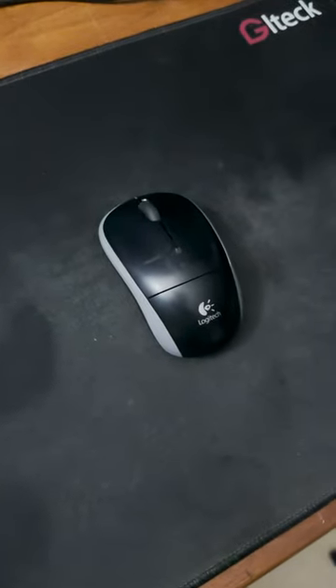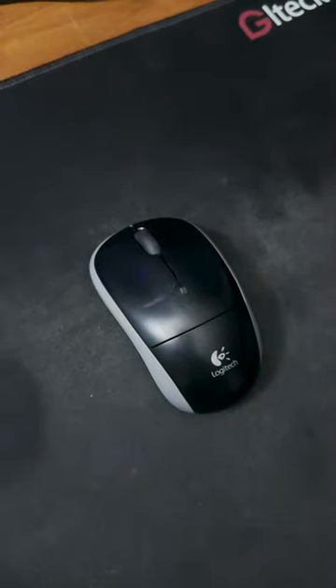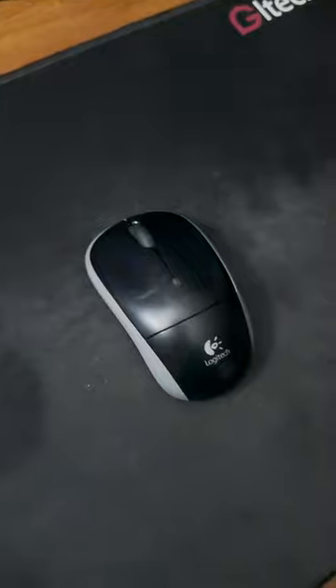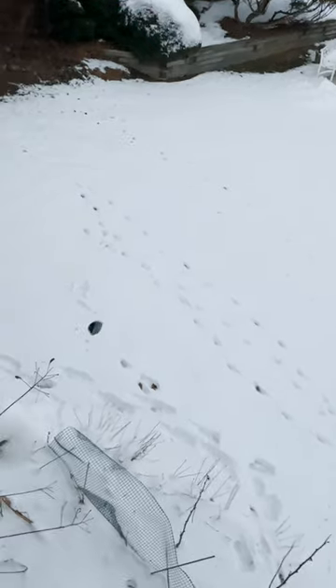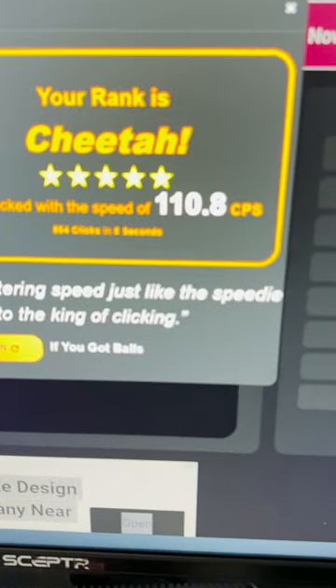I'm gonna show you guys a brand new clicking method that I found. This new clicking method is actually super easy to do. All you have to do is take your mouse, head on over to your local window, and finally — and as you can see by doing that, that gave me a hundred and ten CPS.